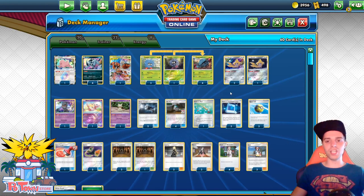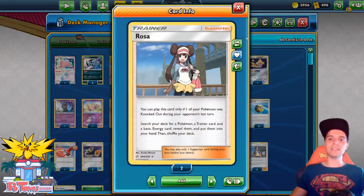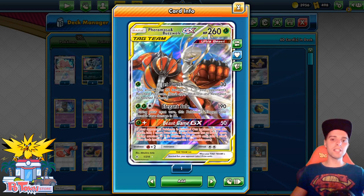We have Mew to spread around some damage counters, but it also protects our bench against things like Tag Bolt GX, Venom Shot, or any other sniping mechanic. We have 8 Physical Energies, and of course even more with Ordinary Rod if you shuffle 2 back. Rosa is fantastic to get the combo going, and sometimes Buzzwole here can just get the game done.